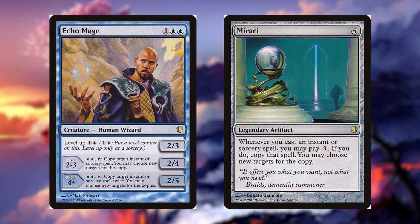And last but not least, we have Mirari for 5 colorless. It's a legendary artifact. Whenever you cast an instant or sorcery spell, you may pay 3 colorless. If you do, copy that spell. You may choose new targets for the copy.